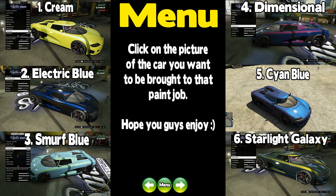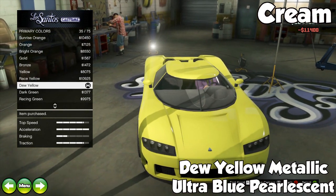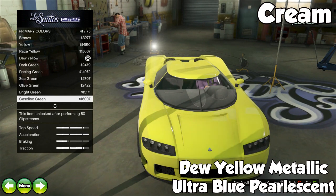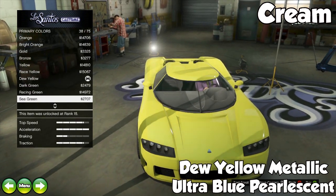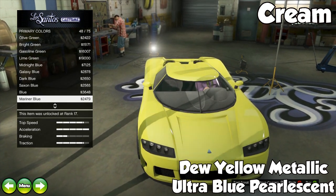The first color we have is called Cream, and this one is a Dew Yellow Metallic with an Ultra Blue Pearlescent. This one isn't a favorite of mine, but a lot of people seem to like it. It looks alright when you go in the sunlight. If you're a fan of yellow — which I'm not really — you could maybe work with this.